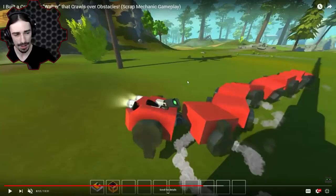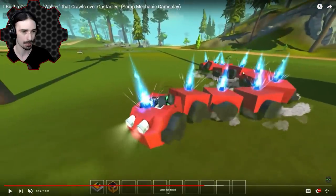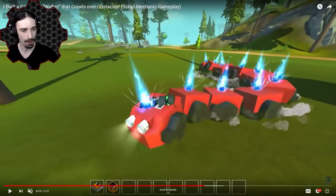Looking at the creation that he made in Scrap Mechanic, it looks like he's got these weird pegs for legs and a bunch of segments that follow one another. He put downwards thrusters in each segment to help it stick to walls and climb over obstacles. He's got two lights on the front. How many segments does he have? One, two, three, four, five, six, seven, eight, nine, ten — all right, so ten segments, these weird peg things, lights on the front.